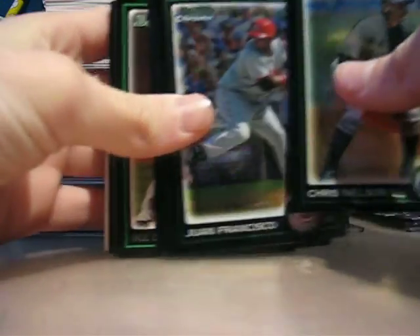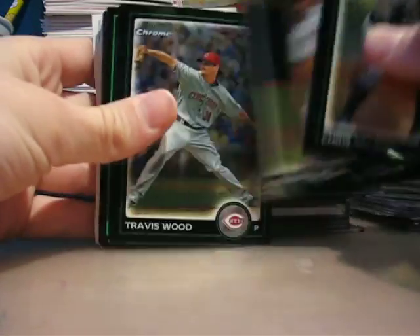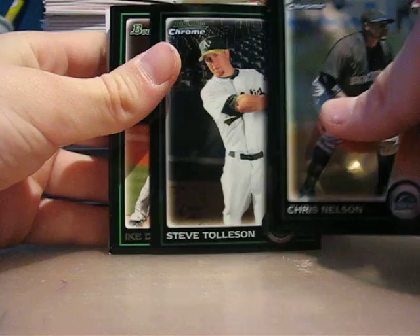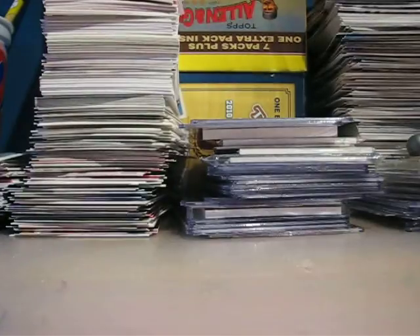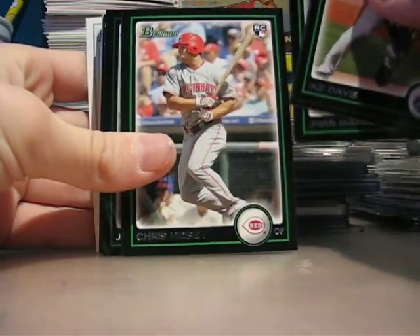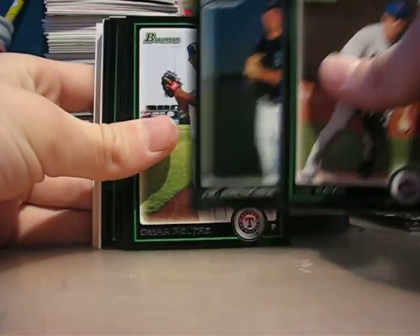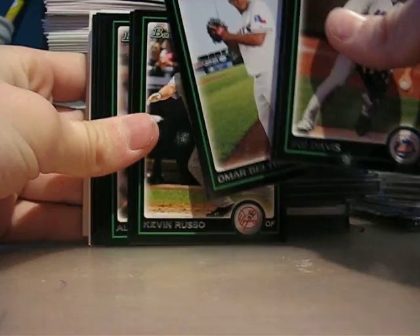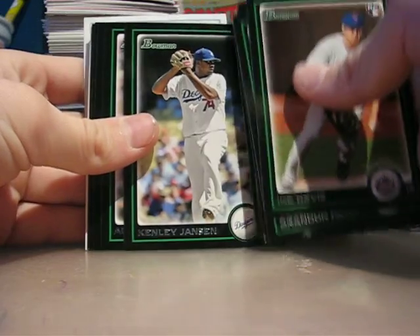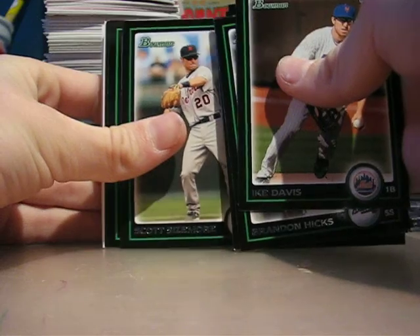Francisco Chrome — and all these are rookies, the black and green ones. Jenny Mejia, Travis Wood, Steve Tolleson, and then another Ike Davis which is pretty nice, Brandon Hicks, Han Martinez, Chris Heisey, JP Arencibia, Omar Beltre, Justin Turner, Kevin Russo, Daniel McCutcheon, Kenley Jansen, Alex Burnett for the Twins.